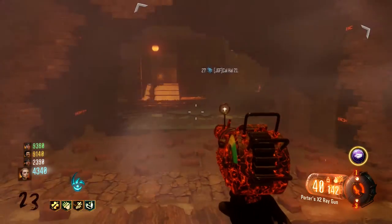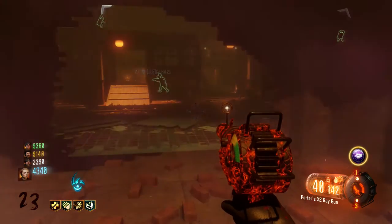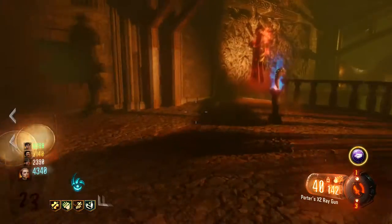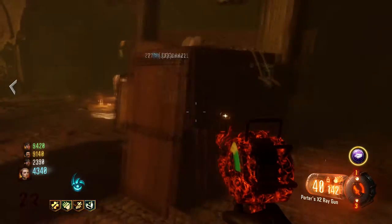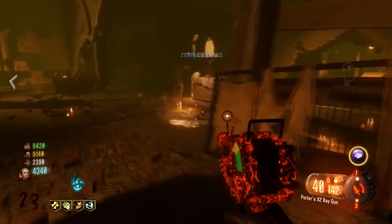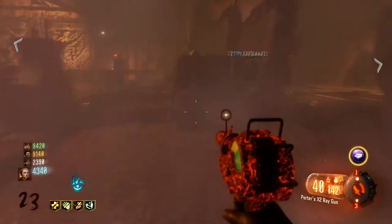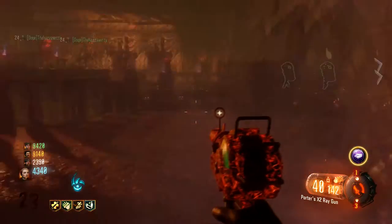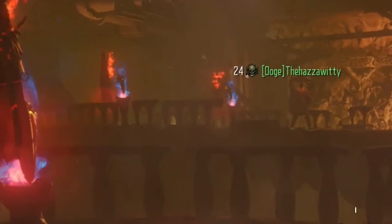Step two is killing the Shadow Man. Before you start this step, make sure you leave a few zombies at the end of the round. Make sure all players have really powerful weapons like the upgraded ray gun or upgraded dingo. Now make your way down into the Pack-a-Punch room. Have one player looking after the zombies and the other three players will do most of this step. Next to each gateworm should be the gatekeepers, which spawned because you gave the charged flag to each of the four ghosts in the last step.